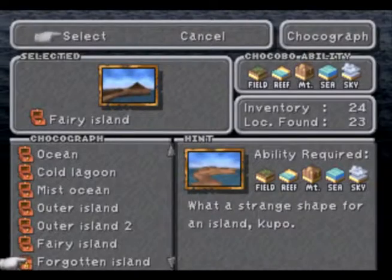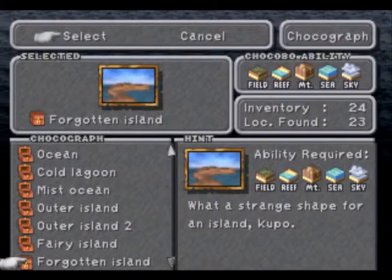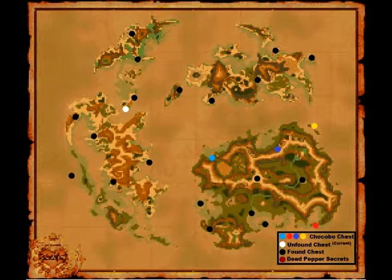Now just one more to go — Forgotten Island. What a strange shape for an island. The last one is on an island in the off-center of the world, and we've already been there, so it shouldn't be too hard to find.